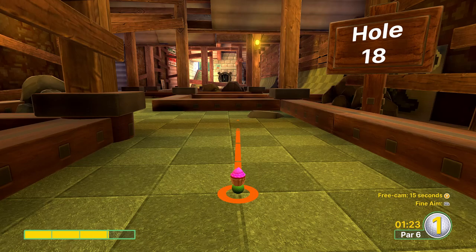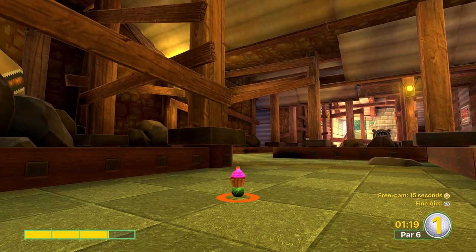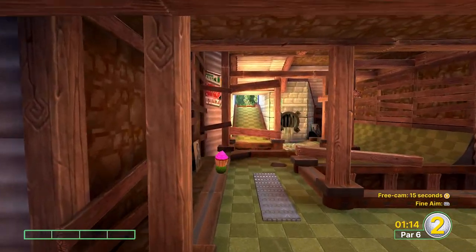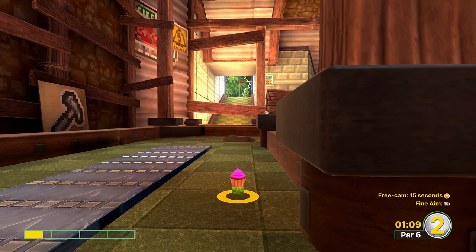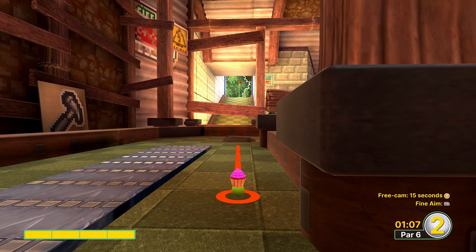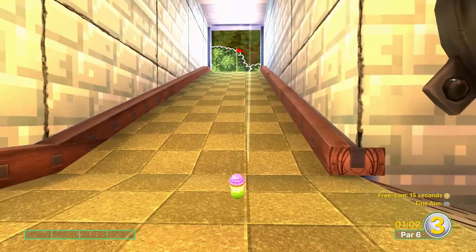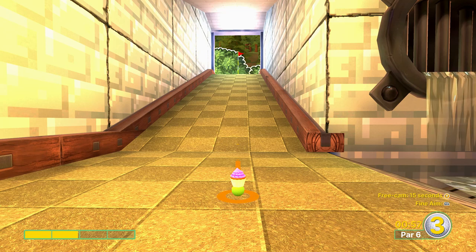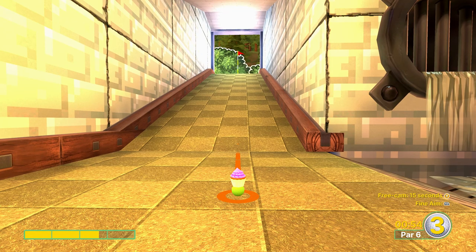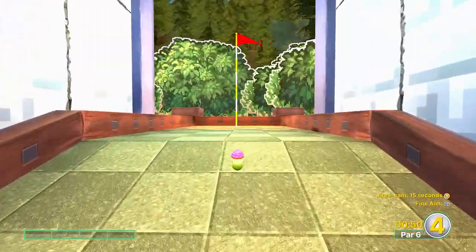For hole eighteen, the first shot is just a squeeze above three power, aiming off the left side wall at a gray box — shoot it and you should end up next to the conveyor belt. From there, go full power off the rock in front of us, just a little to the right of the flag in the background, and land at the bottom of the hill. From here, attack the hole with about two and a little more than half power and you should end up either right next to the hole or in it for an eagle.